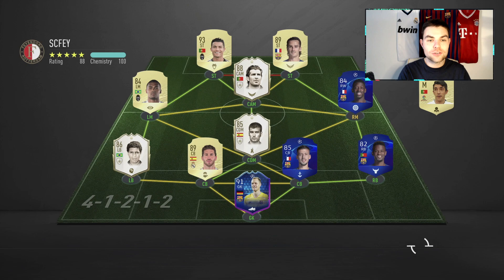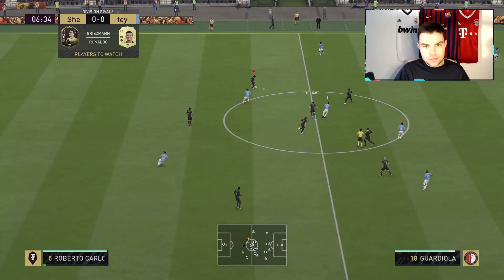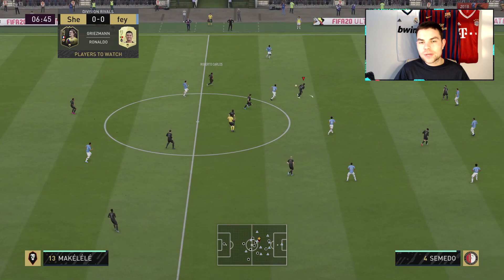Here we go into the live game. We are coming up against a tough opponent today - Cristiano Ronaldo, Figo, Guardiola, Griezmann, Costa, Carlos, Ramos, Lenglet, Super Ter Stegen and Semedo. That is a really really nice team. It'll be interesting to see how we get on. With Makalele against Ronaldo, can he perform as well as Kante normally does for me? We will find out.